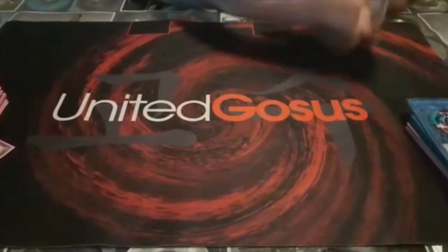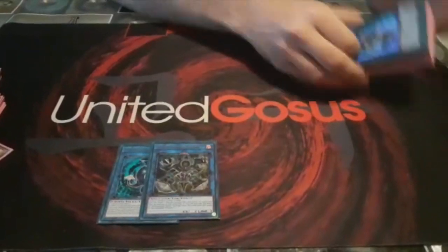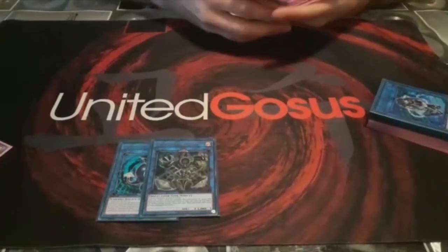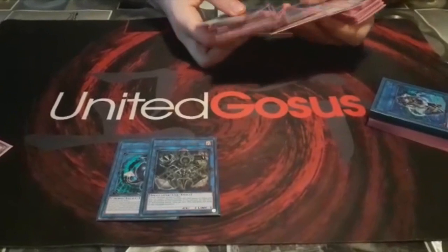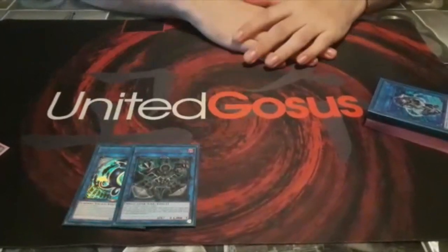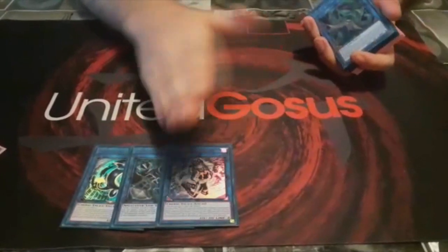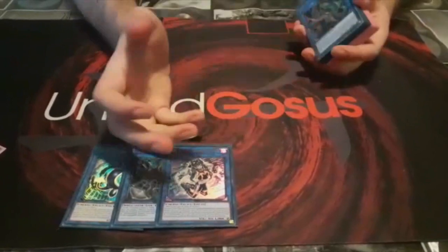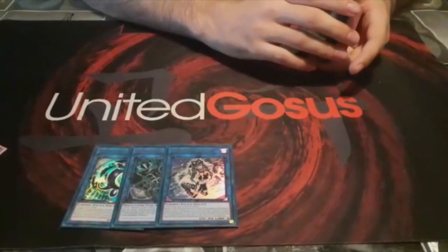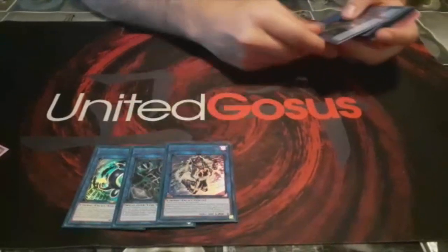For the extra deck, I am playing 1 Linkuriboh, 1 Anima. A trick of this deck is that you can summon the Nibiru Token and remove your opponent's field more easily. Also, 1 IP Masquerena, which is the principal monster you summon on turn 1, because IP and Titan are 4-material, so it's good for playing around Nibiru.